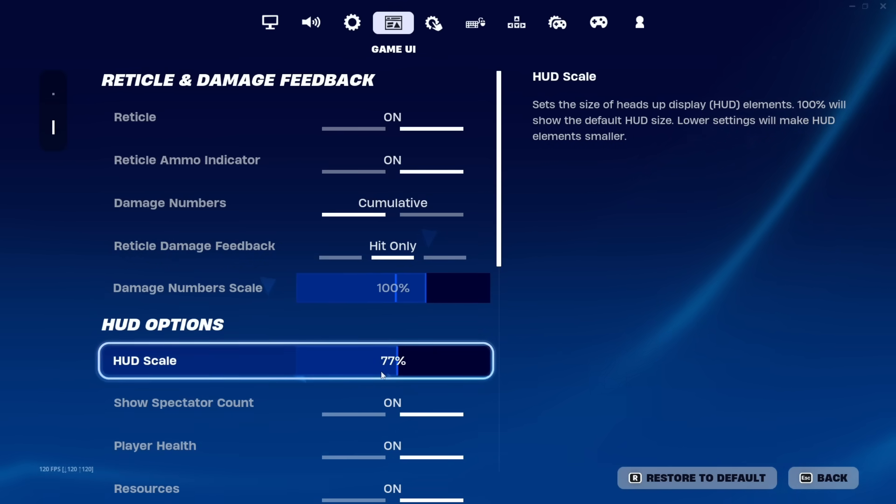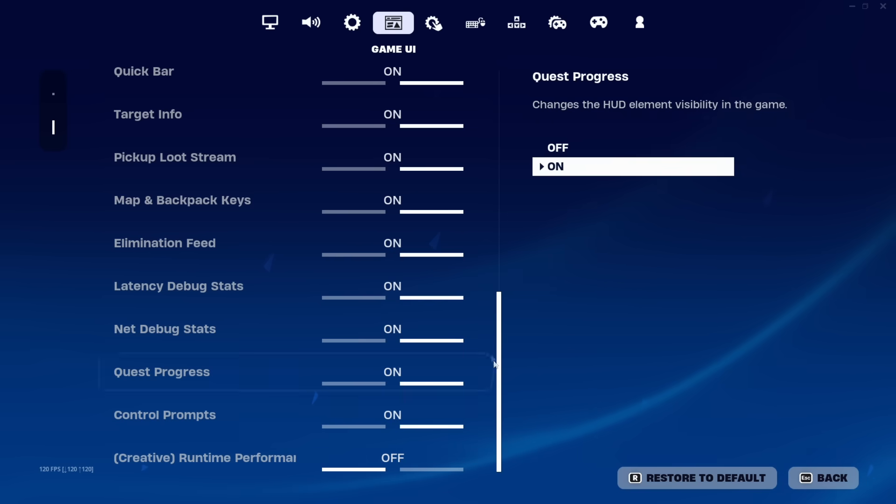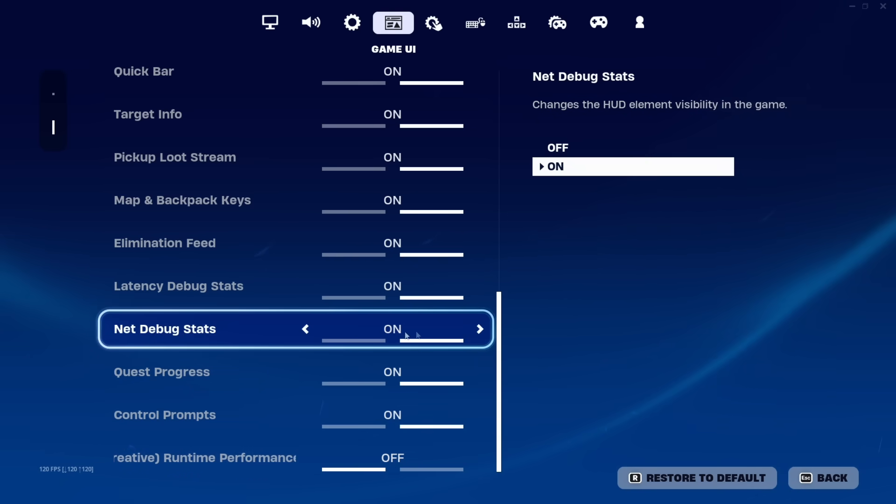For the HUD, I play on 77% HUD scale — I feel like this is the best one. I'll scroll through it so you guys can see. And make sure net debug stats is on if you want to see your ping counter in-game.